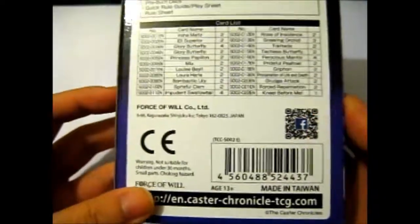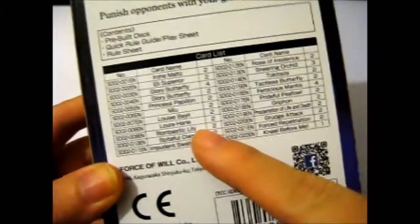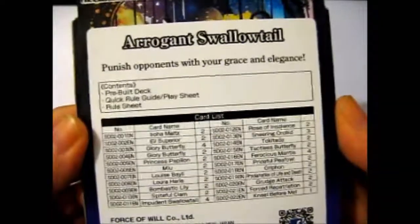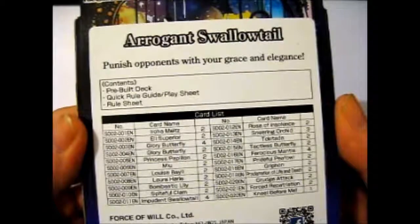So I have four on the other one. It has the website, Facebook code, the card list with how many, the name, and the code or numbers. Each one contains a pre-built deck, rule sheet, play sheet, and rule guide.